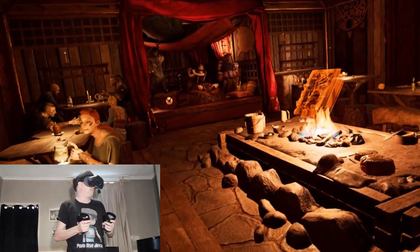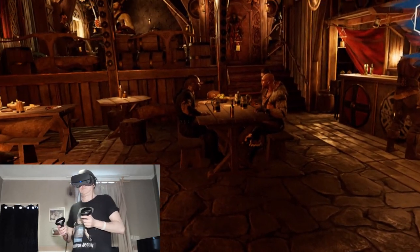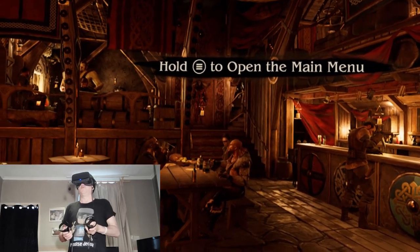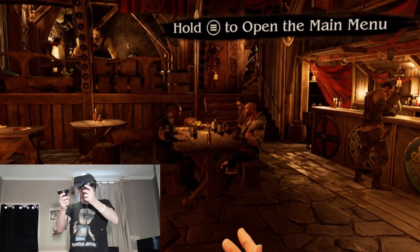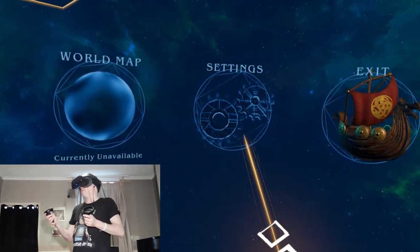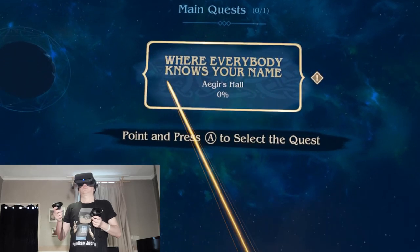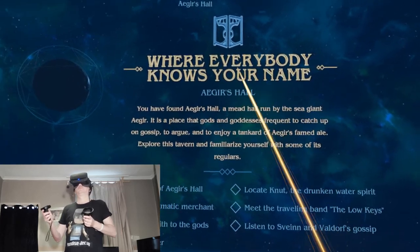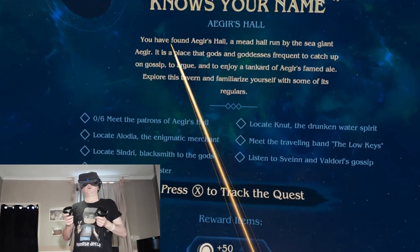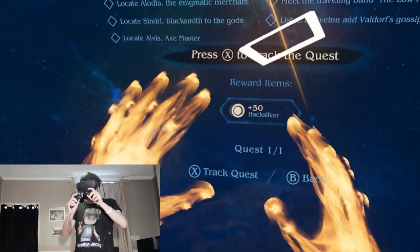I don't mind if I do — pint on me! Okay, hello everyone. New main quest unlocked — everybody knows your name. Hold the menu button to open the main menu. Okay, we've got a menu system here — quest book, settings, exit. I'm going to open the quest book. This is my first quest. You have found Agus Hall, a mead hall run by the sea giant — I need to meet the patrons. I'll press X to track the quest.